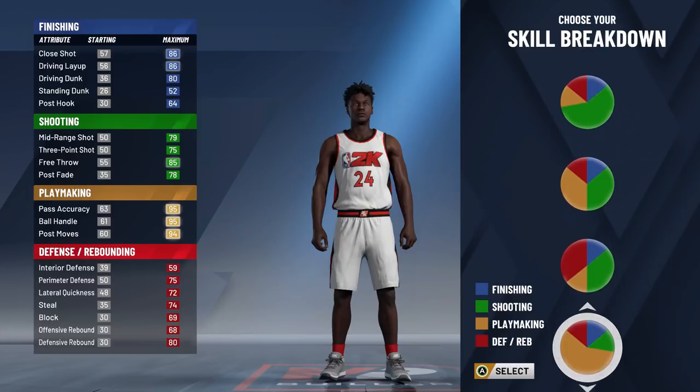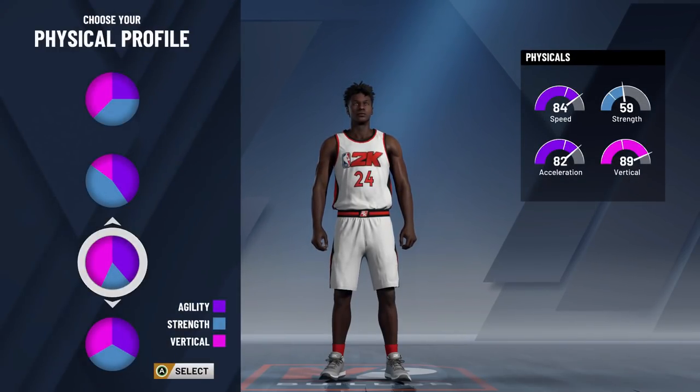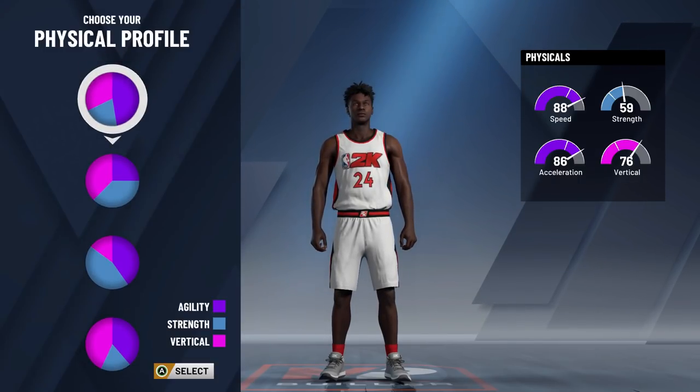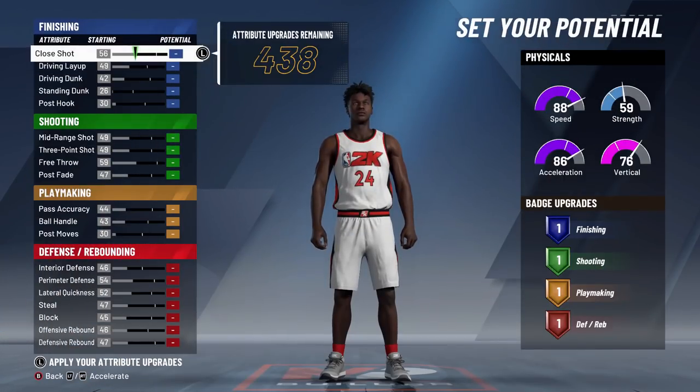First up, I'm going to show you the best lockdown build for the shooting guard position in 2K20. Now a lot of people are using lockdowns. The pie chart you want to go for a shooting lockdown is defensive shooting. Now with this build, you want to go with 88 speed. You want to have the maximum amount of speed with the vertical and the strength. Best of all worlds right there with 88 speed, 86 XL, 76 vert and 59 strength.